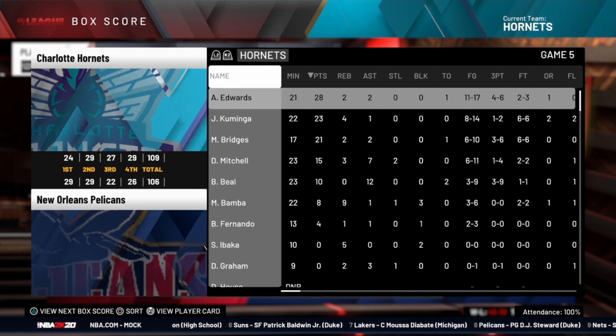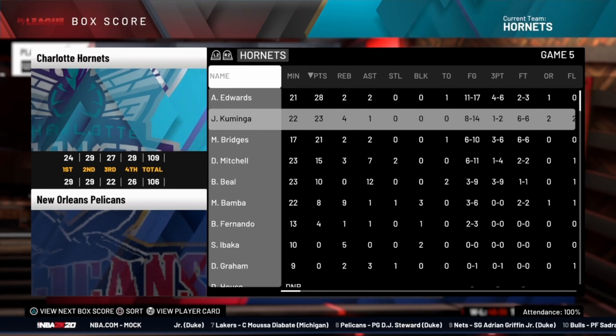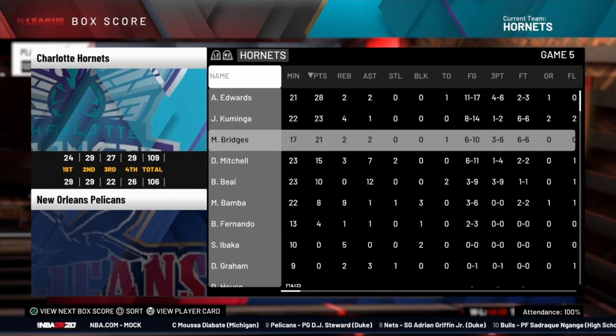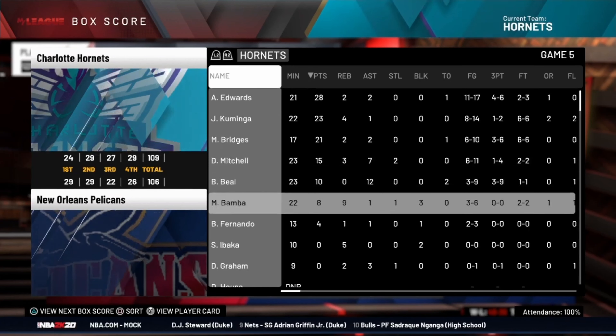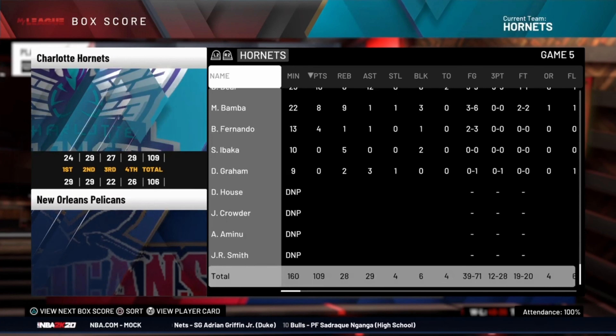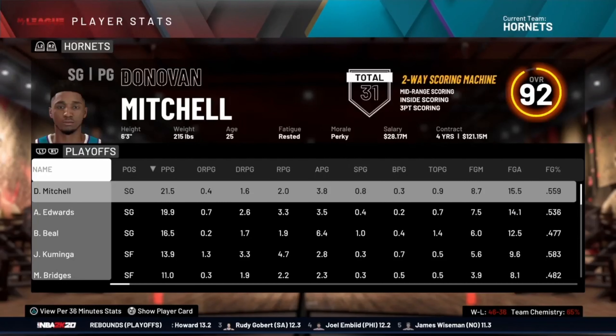Anthony Edwards has been that alpha guy — he struggled game one of the Finals but has been dominant ever since. Jonathan Kuminga and Miles Bridges each played well in game five. Bradley Beal with a double-double, Mbondo with nearly a double-double, and Donovan Mitchell was fairly solid. Right now it's safe to say that your Charlotte Hornets have the momentum going into game six on their home court with a chance to be crowned the champions.